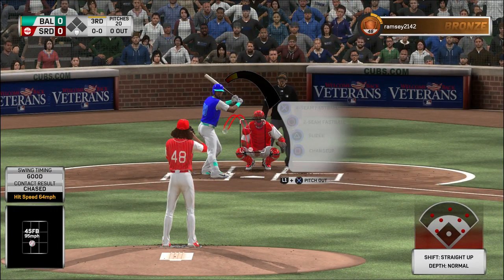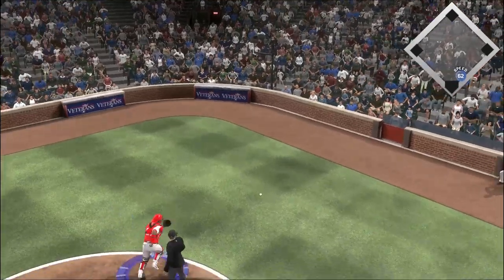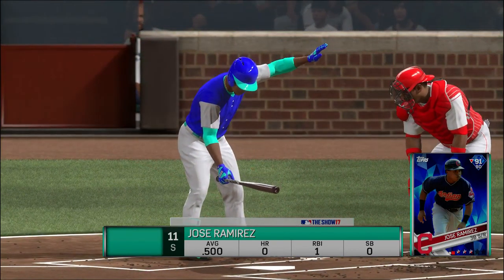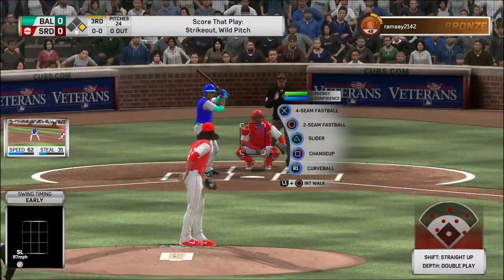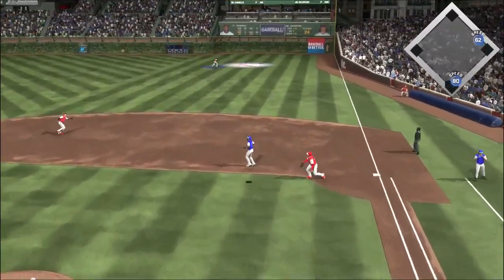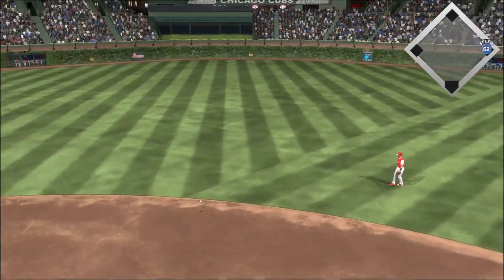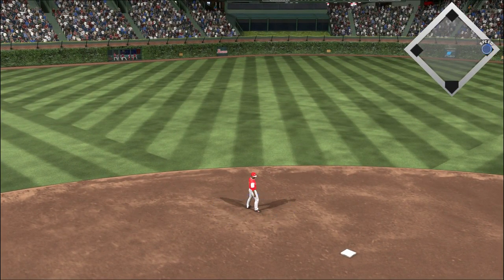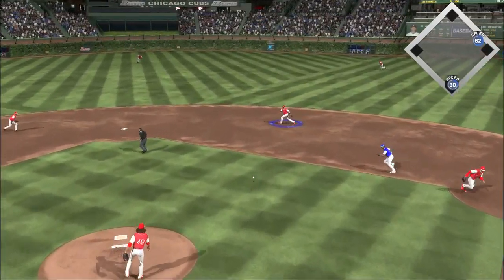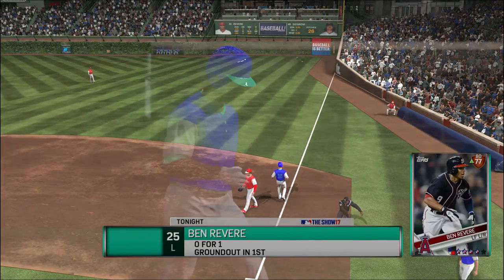Into the box now, Eddie Rosario — he'll start things out. Changeup had him out in front there. Swing and a miss at one in the dirt. Ruiz recovers, but the throw is not in time. Rosario is aboard after the strikeout. Digging in, the switch hitter Jose Ramirez — hit in the air to right field. Martinez has a read on it, and that's the first out of the inning. Rosario will scurry back to first. The pitcher Cole Hamels steps up to the plate in a sacrifice situation. One there, and a good save at first on the offline throw, but they just get one.